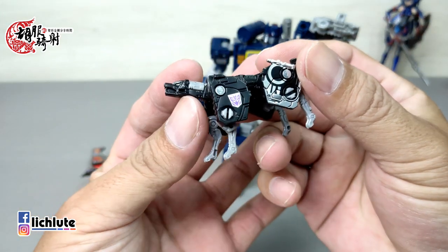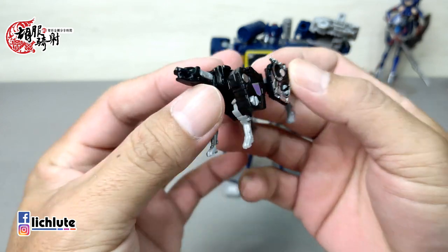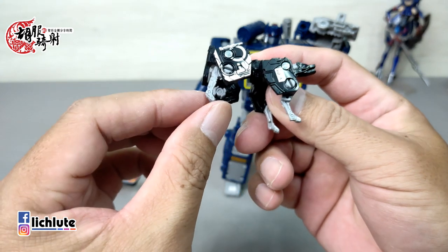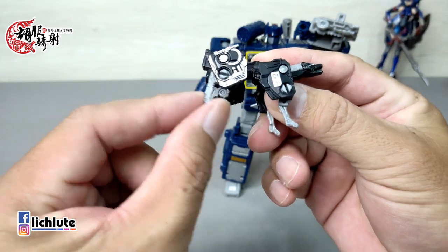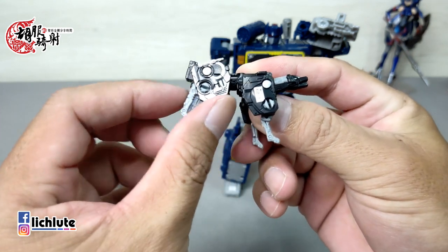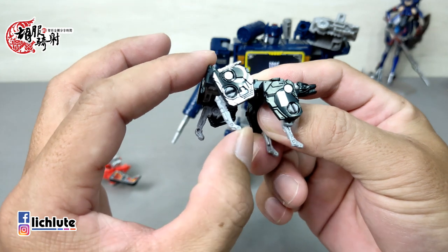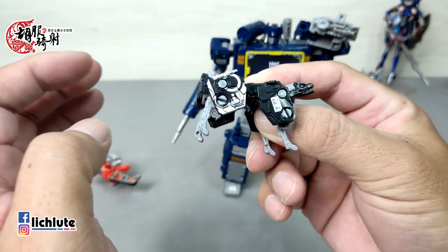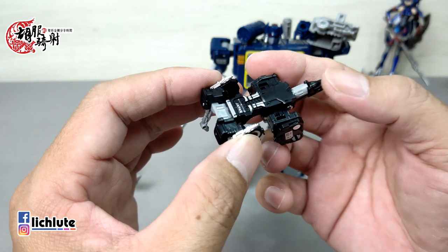它可以变成非常有代表性的收录音机的形象。我们来看一下小配件，这个机械狗做得相当可以。机械狗的可动原则上后腿要完全打到最后面卡住，整个腿这样动就可以了，前方也可以往前动。但就是我感觉没有推到底这么好看，以及它没有尾巴。